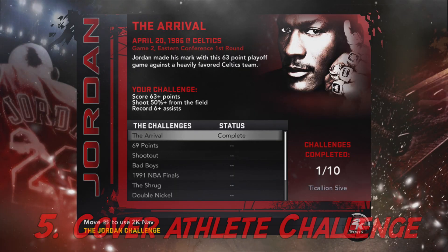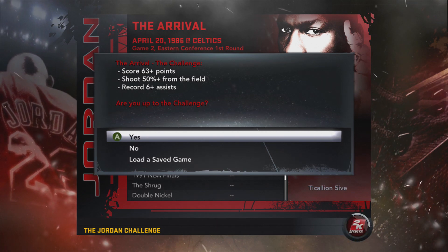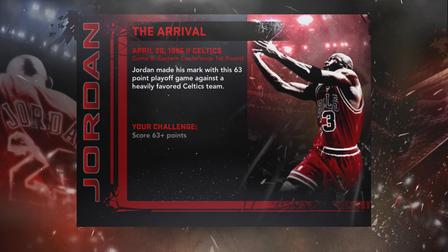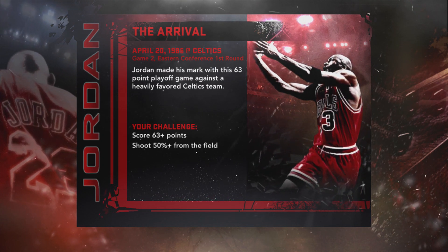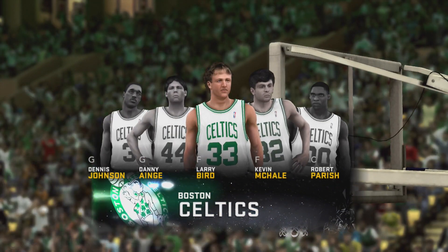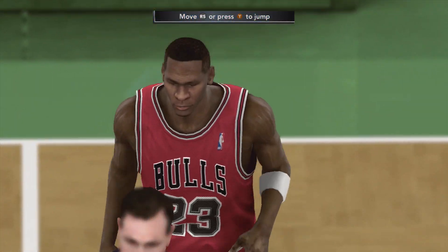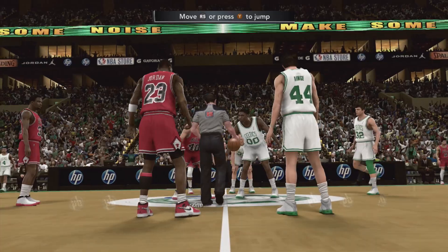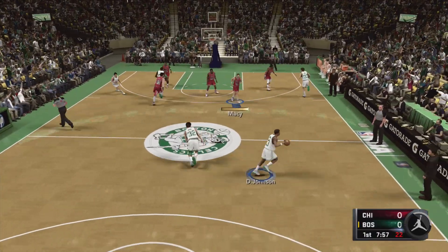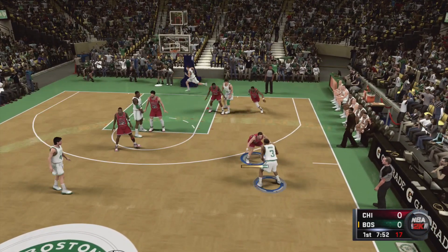At number five, we have the Jordan Challenge — but for the cover athletes of every year. Dwyane Wade is the cover athlete for the Legends Edition this year, so they could take some of the biggest moments from his career and have us try to recreate them. They could have a challenge for the cover athletes and give us rewards for completing all of those, be it VC or — maybe even bring back the shoes that boost your attributes like they did with the Jordan Challenge in 2K11. Just something that rewards us and actually celebrates these players' careers.